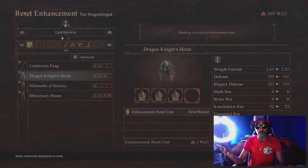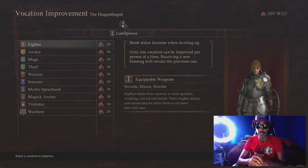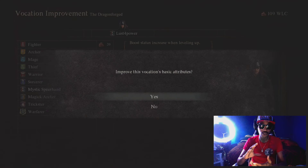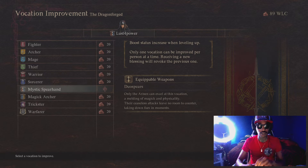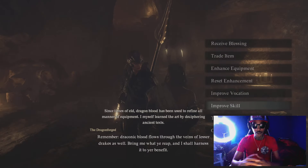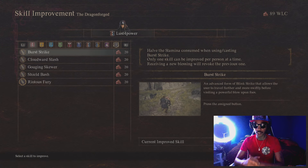Next is Improved Vocation. This one is important because it boosts your status increase while leveling up — specifically, the amount of stat points you get per level. You can only do this once per person at a time, and when you activate a new blessing you'll lose the previous one, so choose wisely. I'm going to activate the Mystic Spear Hand because it's my favorite class. It only costs 20 Wyrm Life Crystals, and once activated you'll see a little token on the side.